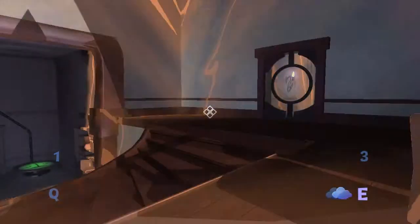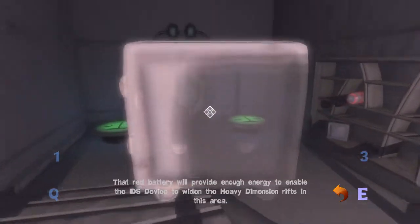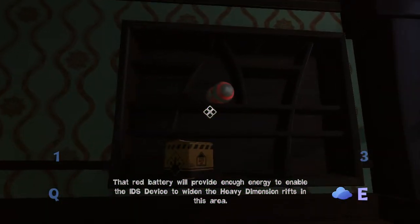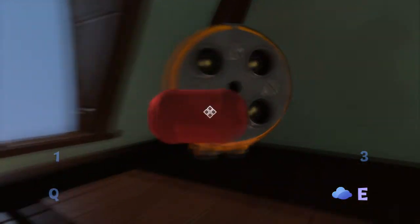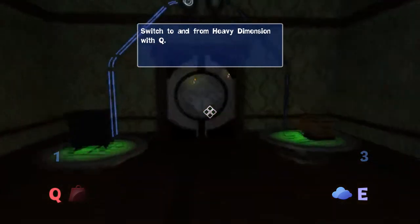So now we get to do it on our own? Oh no. Fluffy dimension. Yay! That red battery will provide enough energy to enable the IDS device to widen the heavy dimension rifts in this area. Yep, I get that. Put it in here and then I guess it's Q. Yep, we can Q it up.